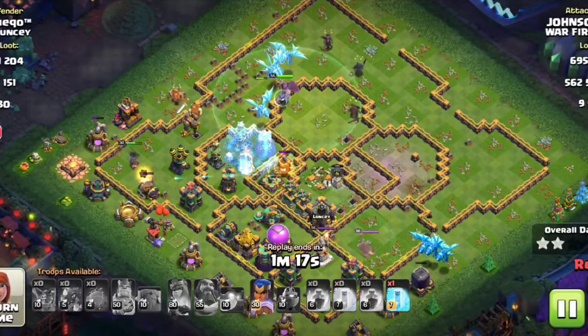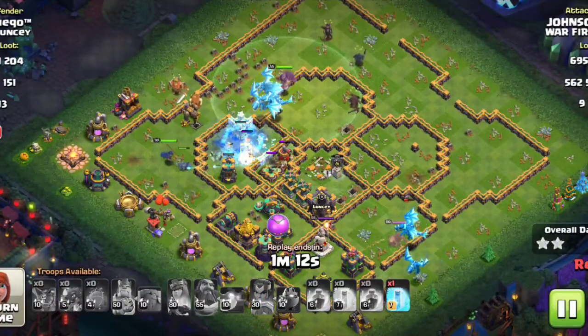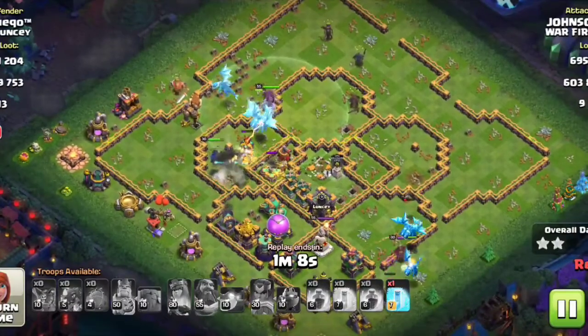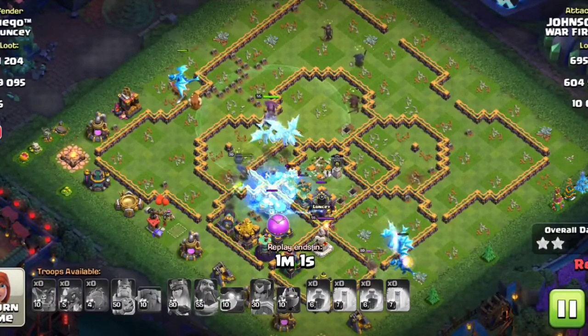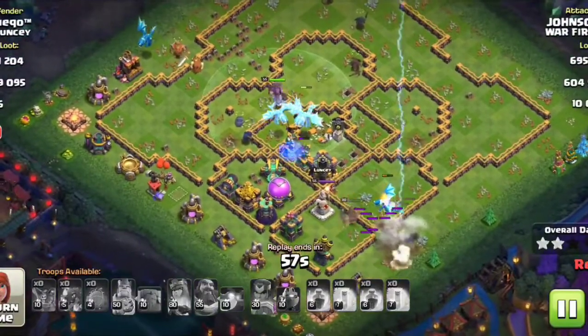I've popped the RC's ability. I used one of my Freezes to safeguard the RC — I froze the Scattershot. It's nicely frozen and everything is going well.